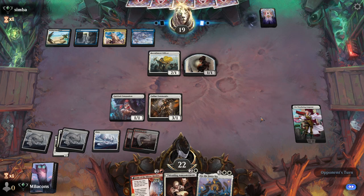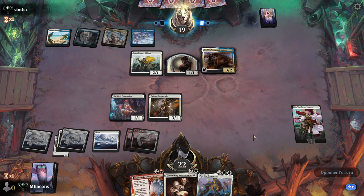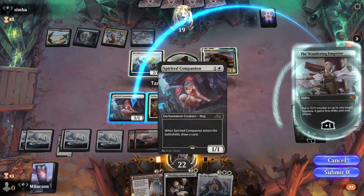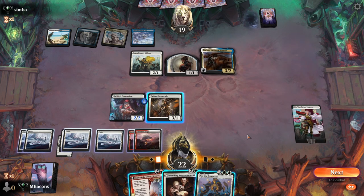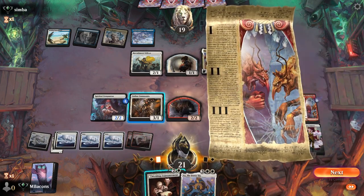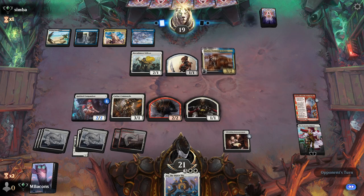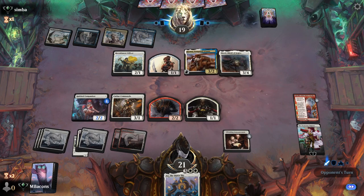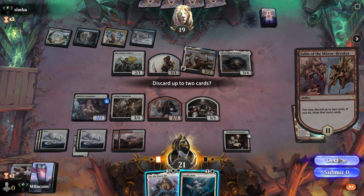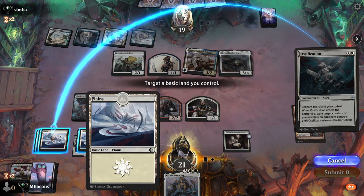We'll at least have them pay mana for that ability rather than just tapping things sitting on the ground. Let's put a counter on the dog. I think Fable is the way to go - we'll spread out, start going a little wide with this and Wedding Announcement. As they play a Mirel - an Ossification just in time! We'll Ossify onto one of our basic lands and get rid of Mirel.